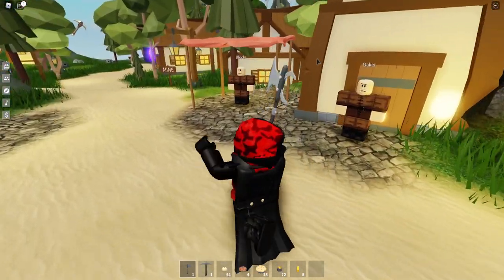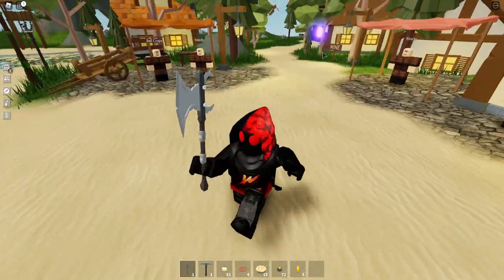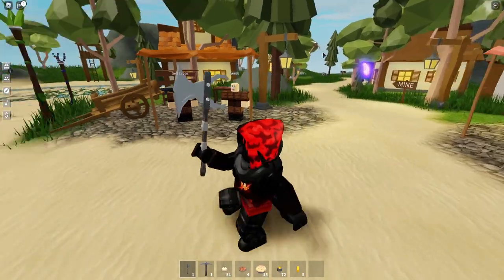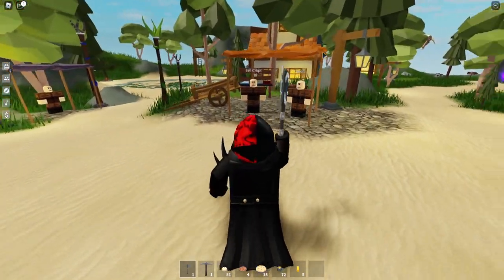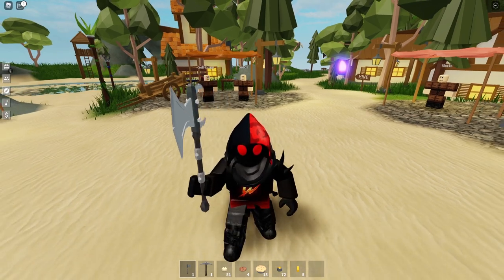They also added glass blocks which is pretty cool — we've been wanting those for a bit. They added flower pots which I'm not going to really feature in this, but you can check it out on your own, and a bunch of other stuff including carrot cake, an industrial stone cutter, and some other things.